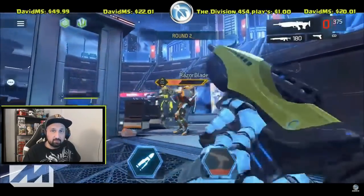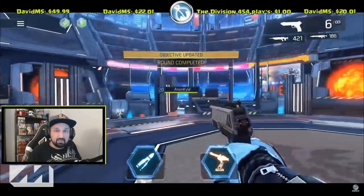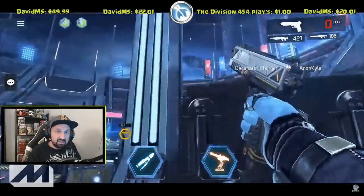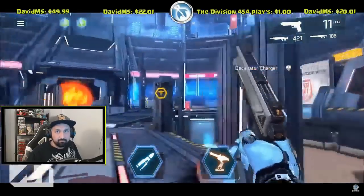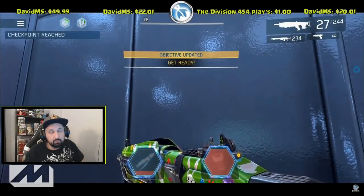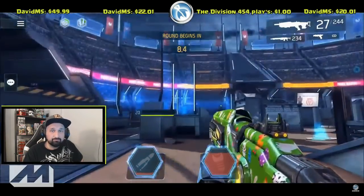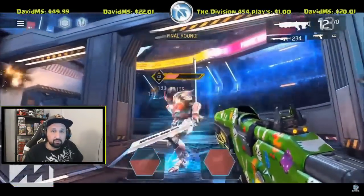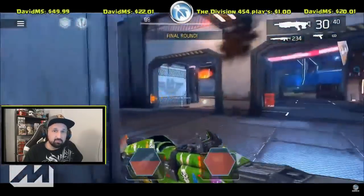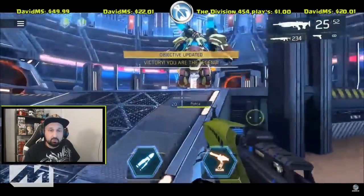The first couple of rounds are pretty straightforward — just kill all the enemies on the map. At the start of rounds, look for sniper towers. If there are snipers, prioritize getting rid of them first because they can be very annoying. When you reach the final round, switch your skills to Stunner and Supercharge. Your priority on the last round is to get rid of the Blade Dancer — Stunner will really help — and try to deal as much damage as possible.